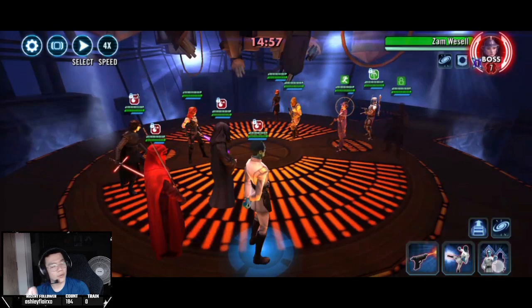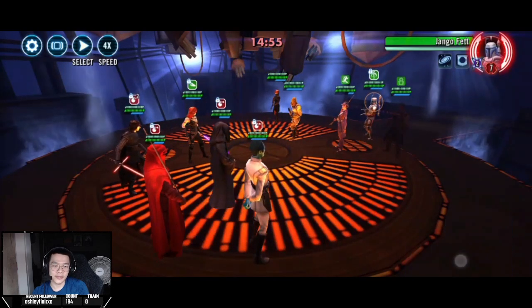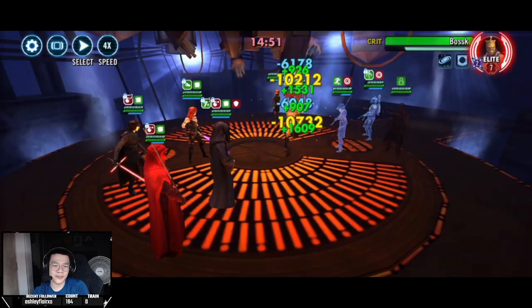If your Palpatine or Mara Jade are faster than their next guy — Bossk — go ahead and use Thrawn's fracture on Jango Fett, because Jango Fett can counter attack in this mode and he absolutely murders people. He one-shots my relic 7 characters and one-shots my Palpatine. Kind of sucks, but with this team if I use a stronger team I kill them too fast. If Palpatine's AOE stun doesn't stun Jango and Jango kills your Palpatine, just restart the battle and repeat until you get the AOE stun. Then I fracture Bossk for good measure.